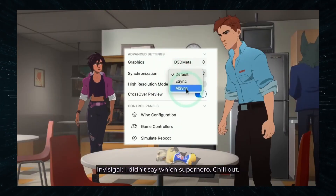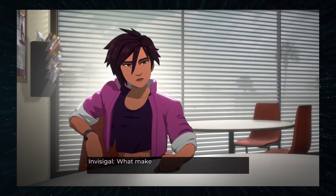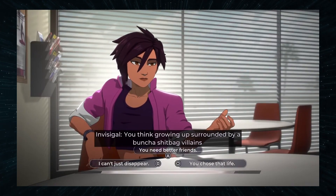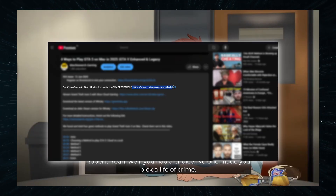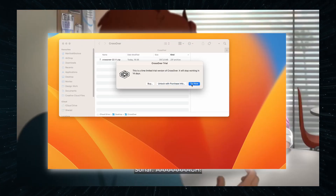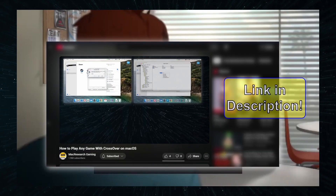Just make sure to enable M-Sync in the Crossover settings, or you may get a black screen after a couple of minutes into the game. I tried the game both with mouse and keyboard and with a controller, and both options worked without issue. Also, with this method you can use mods for single player games, and there's a 14-day free trial. To use Crossover, click the link in the description, enter your email, and download the app. Then, after you install Crossover, you must click the Try Now option for the 14-day trial. If you need a longer tutorial, visit our video on that.